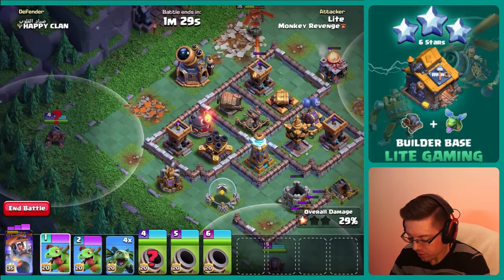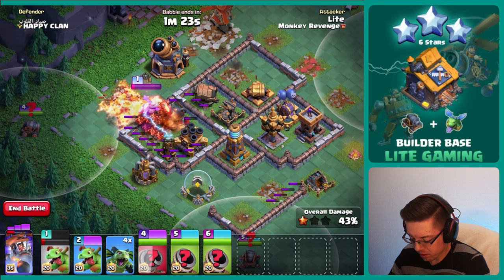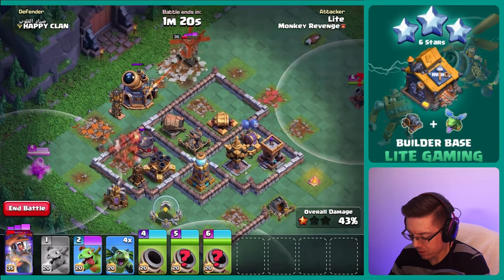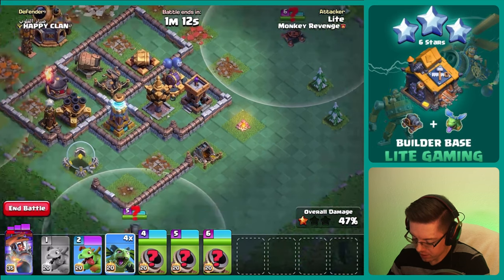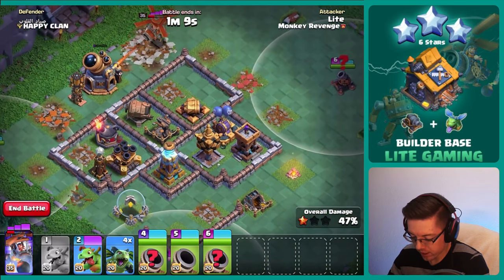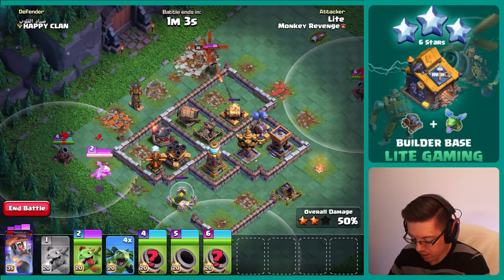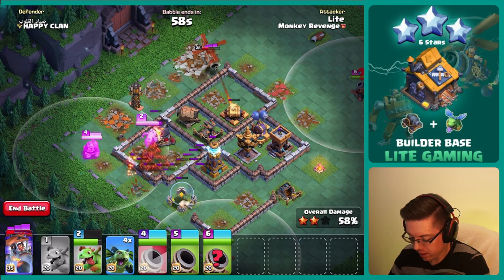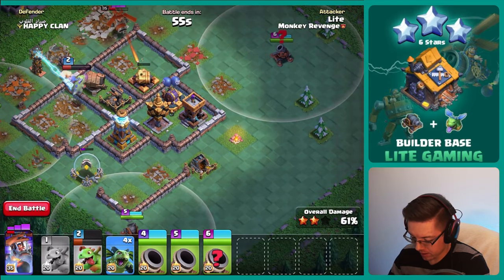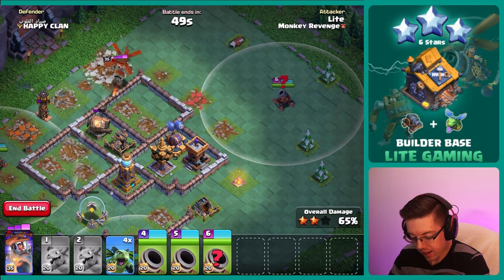We send one baby dragon to take out that arch tower and get some nice splash damage. We can move number four a little bit closer and find a couple of the teslas. Let's use another baby dragon on this multi-mortar to take out that whole section so we can move the cannon cart a little bit closer. And yes, our battle copter will be able to take out the giant cannon — that is perfect.